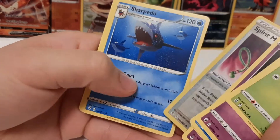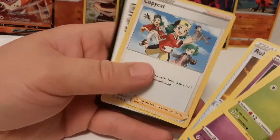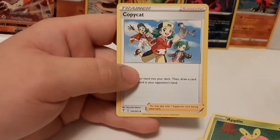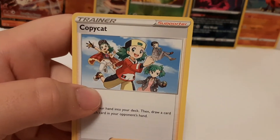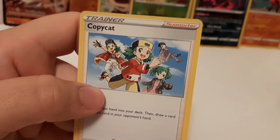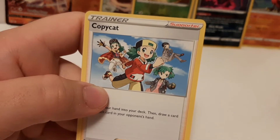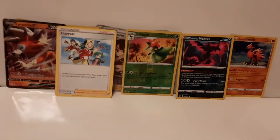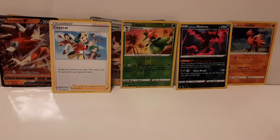We've got Eevee! And Copycat — for those who aren't aware, Copycat was first introduced in the second-gen games. It's actually really cool that she's dressed up as Gold, the main protagonist of those games. That's really cool. I didn't get an Eeveelution, but I did get an Eevee.